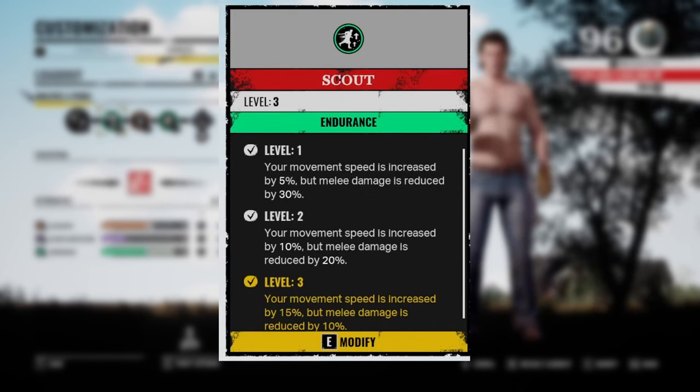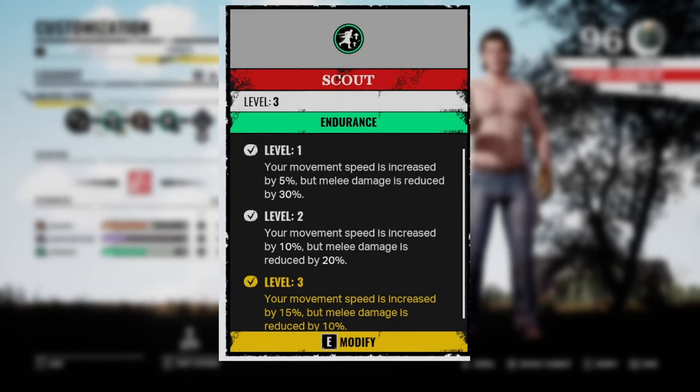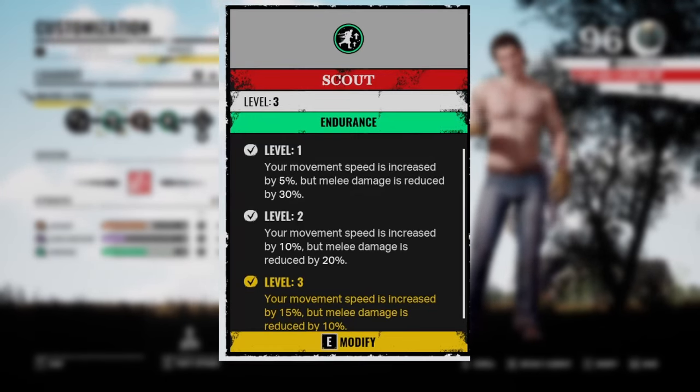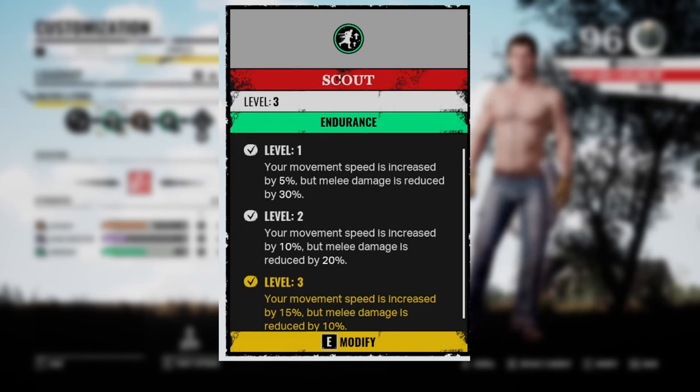The last perk is Scout — your movement speed is increased by 15%, but melee damage is reduced by 10%. With this perk we are running super fast to catch up to the victims and stick to them like glue, all while hitting them over and over again. The 10% reduced damage is not really that bad because we are hitting the victim so many times it doesn't really matter — they will die anyway.